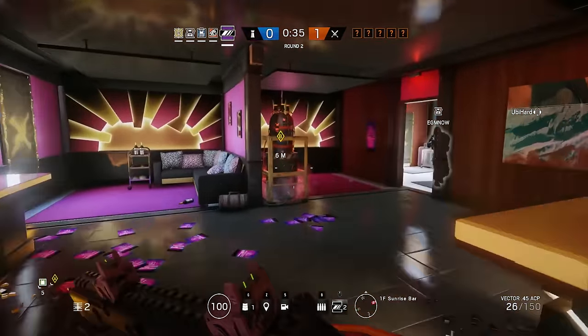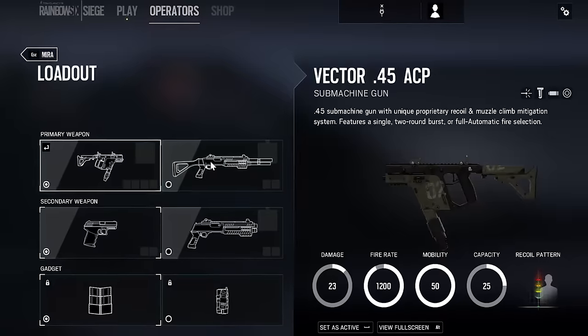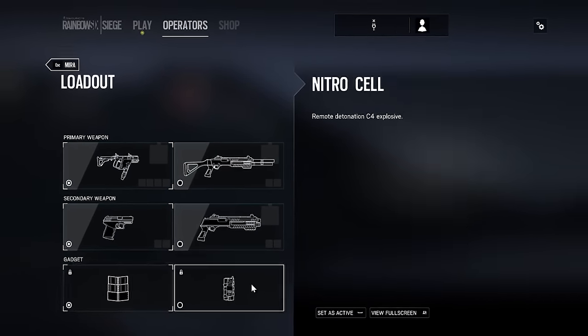Mira has access to the Vector SMG, ITA 12-gauge shotgun, as well as a deployable shield, nitro cell, pistol, and sidearm shotgun.